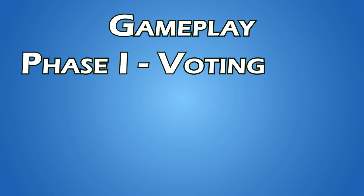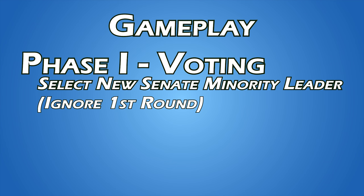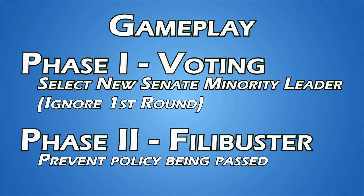The game is divided into two main phases. Voting, known as Elections, which occurs right when the next policy card is revealed except in the first round. And Filibuster, where the players try to stop the policy from passing.